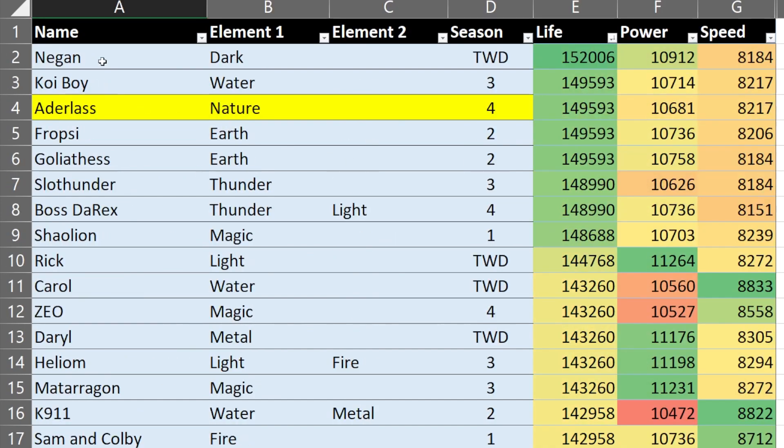Going back to the life stats — Negan is a taunt monster. Koy Boy, I forgot what he is or does; I have mine hatched but I forgot if he was a taunt monster. Fropsy is taunt, Goliathus I think is taunt, Fropsy might be mega taunt. So it's surprising that this monster has such a high life stat but doesn't rely on taunting and protecting your teammates.